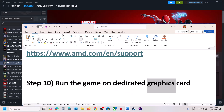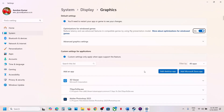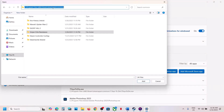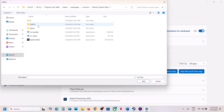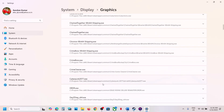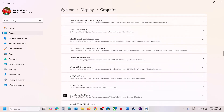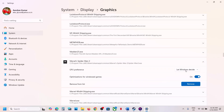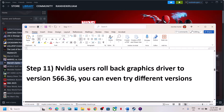The next step is to run the game on the dedicated graphics card. Type graphics settings in the Windows search box, click Graphics Settings, click Add Desktop App, go to the game installation folder, select the game exe file, and click Add. Scroll down, find the game, click the dropdown, and for GPU preference select High Performance.